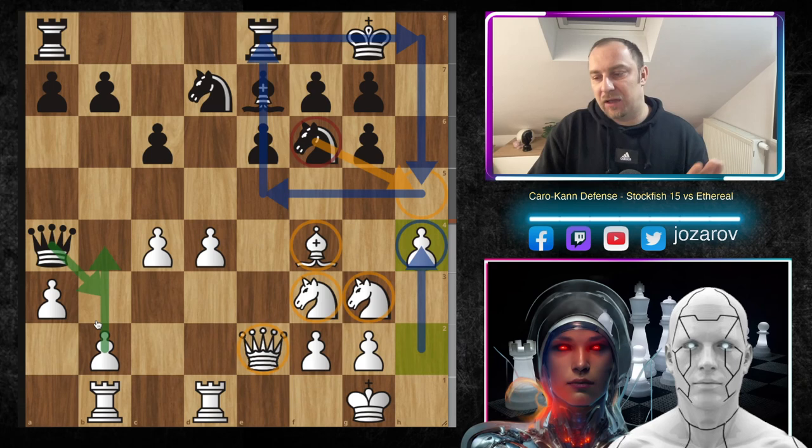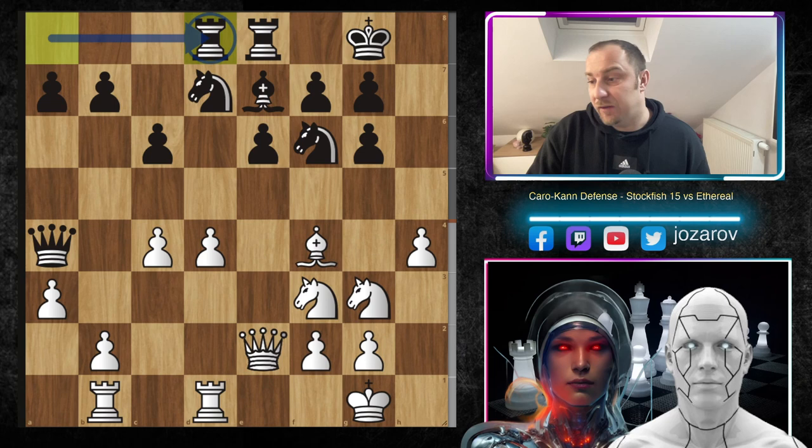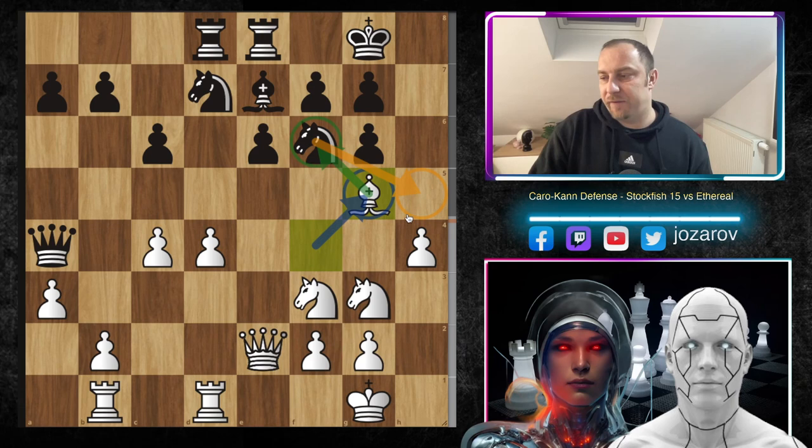We should not touch anything on the queenside — Black is a little better there — so we're defending the queenside but attacking the kingside with beautiful piece activity. After queen to a4, we have bishop to g5, trying to get rid of the key defender of the h5 square — the knight. We're trying bishop to f6 and maybe opening the position with h5.